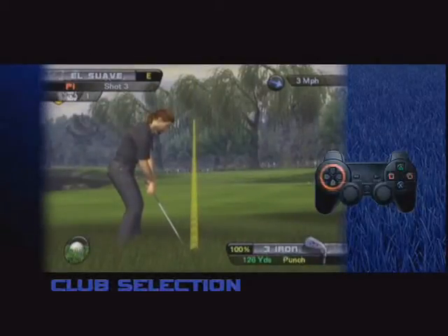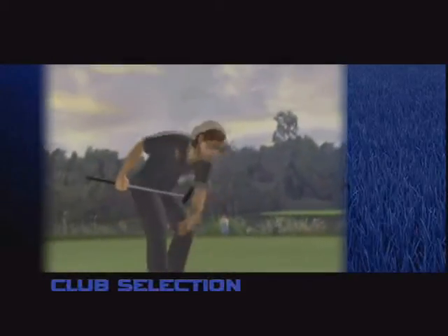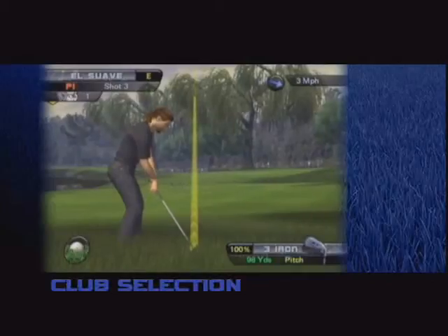By pressing the directional buttons left or right, you can select your shot type. That is not an invitation to get drunk. What do I look like? An incredibly handsome bartender? I do! By choosing your shot, you will gain more precise control. Notice the shot type you have chosen will be displayed next to your club selection and the power value.